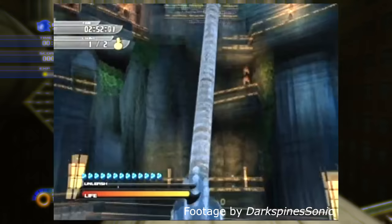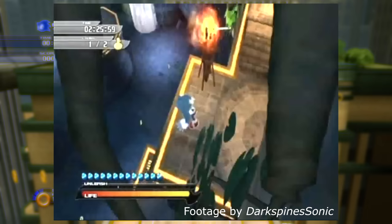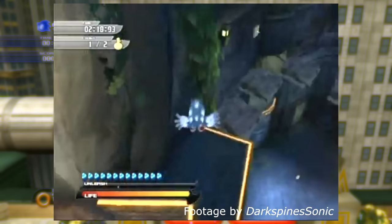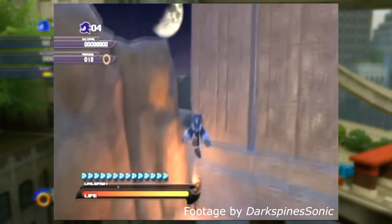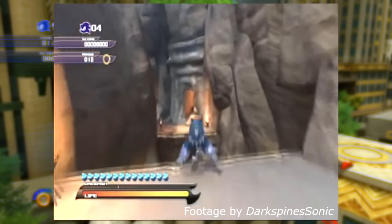There is a tree which can be knocked down and used as a bridge, floating platforms and switches that raise the water level. These switches are mostly functional — the kill plane and platforms rise, but the actual water graphics remain in place. After the gold ring in Arid Sand's main night stage, there is a sealed door. Among other things, there are two pillars that you can knock down, which don't appear elsewhere.